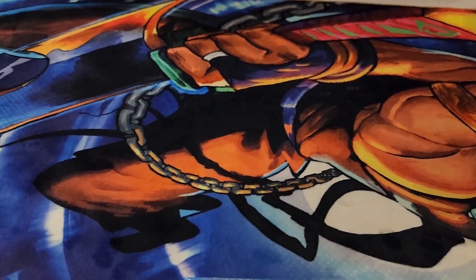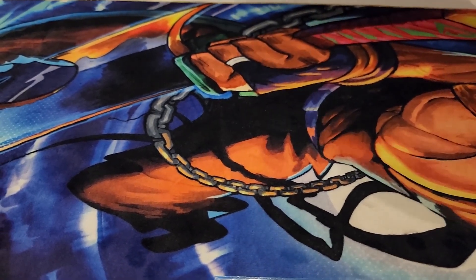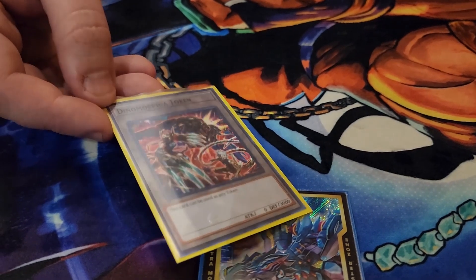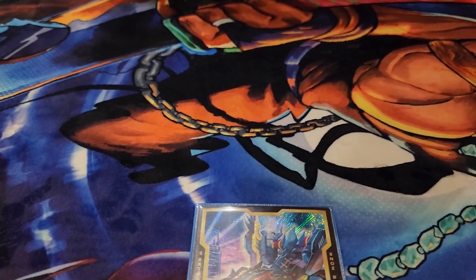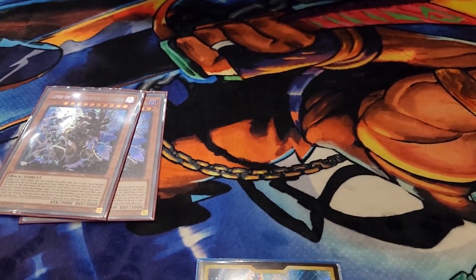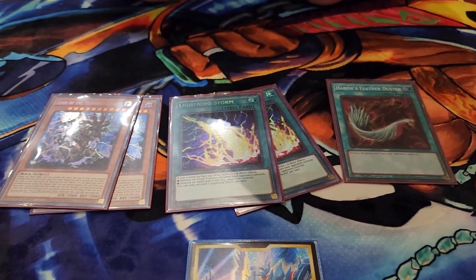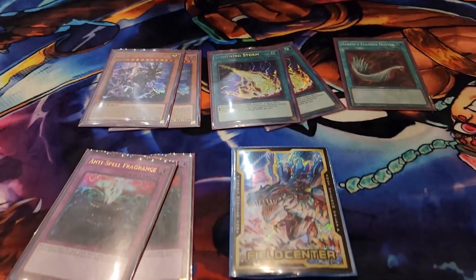Do you have a side deck? Yes. First, just want to show off this custom token I got online — going for a secret rarity look, really cool. Onto the side deck: two Lord of the Heavenly Prison, two Lightning Storm, one Feather Duster for back row, and one Anti-Spell Fragrance against the Runick deck.